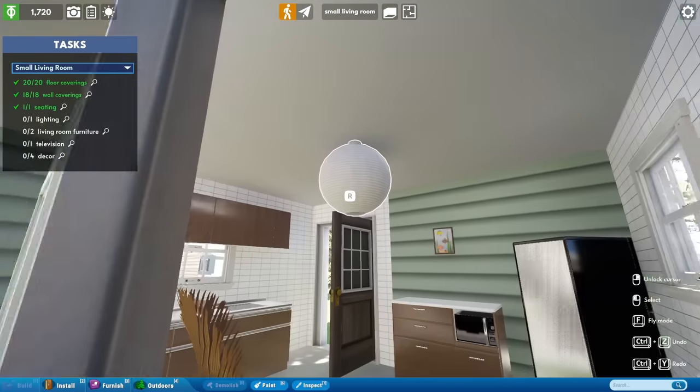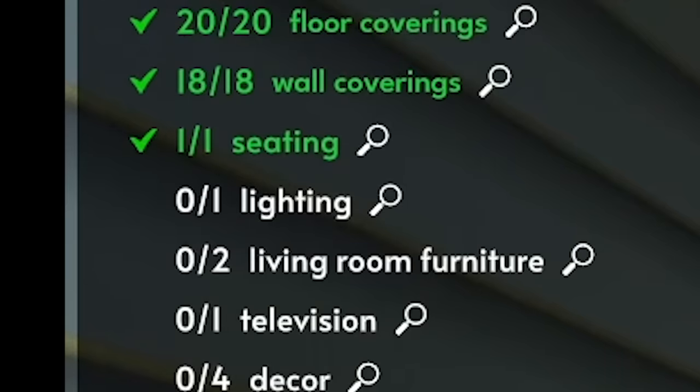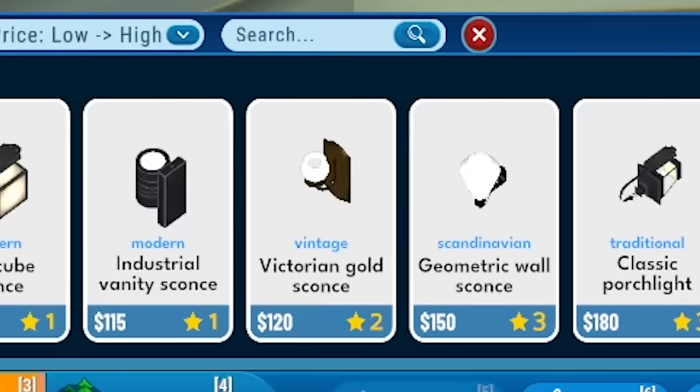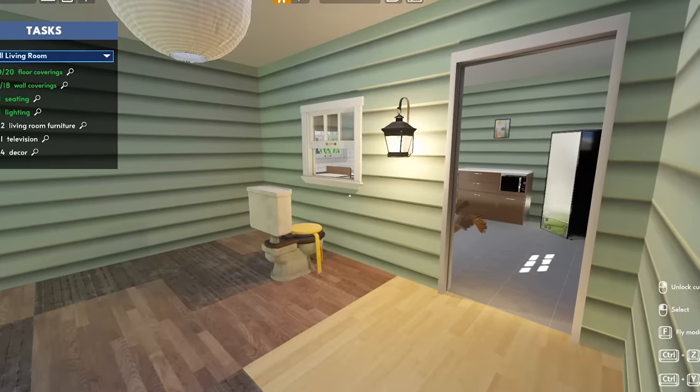As for lighting, can I just go into another room and take their stuff and install it here? Fiddlesticks, this game is too smart for me. Well, in that case, let's find something that goes with the room. Ah, classic porch light — also on its side. I think we have a winner. I kind of like how this is turning out.